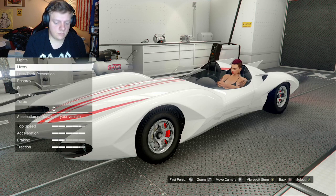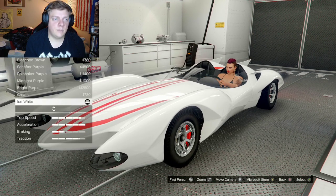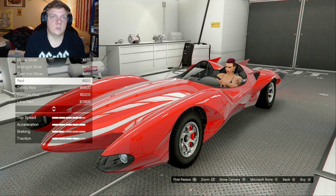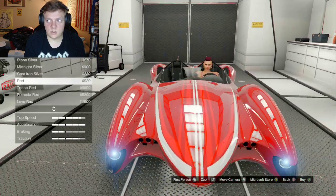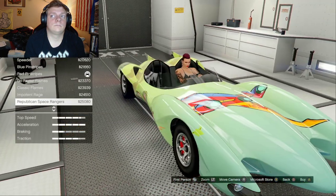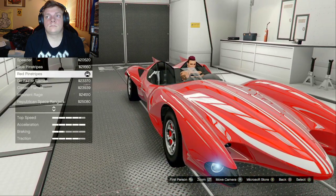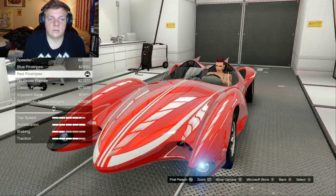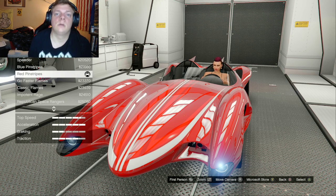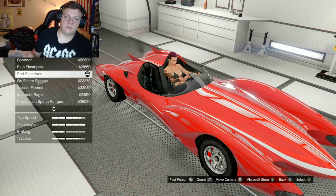Pretty much the only things we need to do are change the livery and the paint. In the film, the Mach 4 is not like the Mach 5 or Mach 6 — it's not white, it's red. So we're going to go ahead and paint it red. For the livery, you actually just want to leave it the way it is with the red pinstripes, because it doesn't have a red stripe like the Mach 5 or Mach 6 — it's got a white stripe.